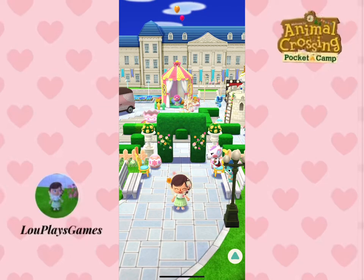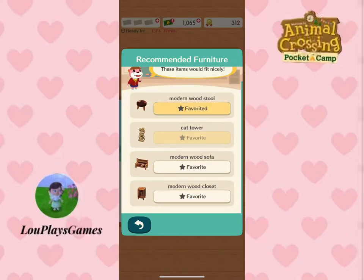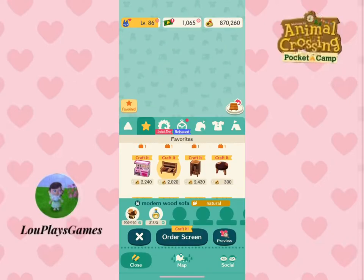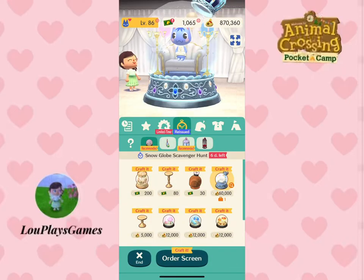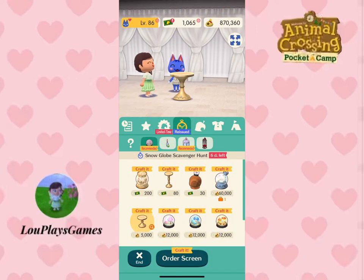Hey everyone, and welcome or welcome back to my channel. In today's video I'm going to show you my 12 top tips on how to get bells. Bells are used for lots of things in Pocket Camp — you may want more bells to craft items for the Happy Homeroom, craft items requested by animals, or to craft limited time or reissued items that you really like and want for your campsite.